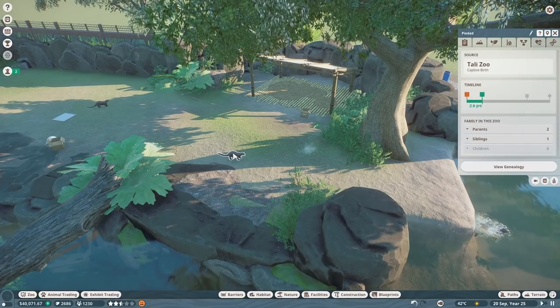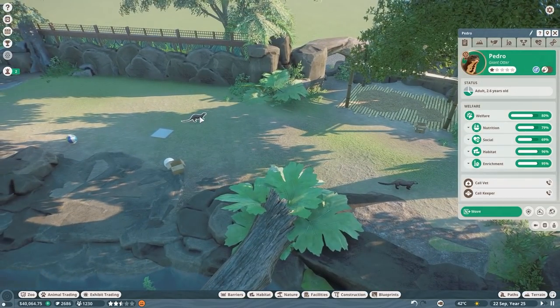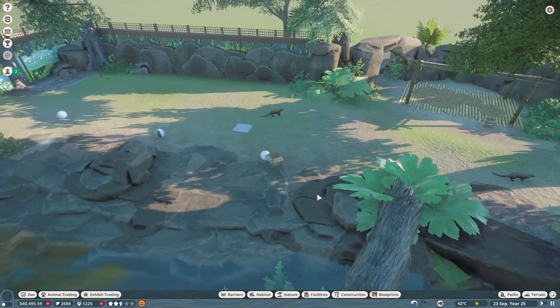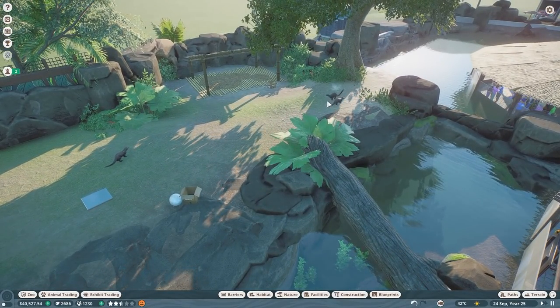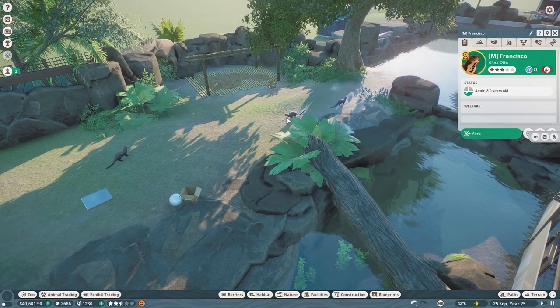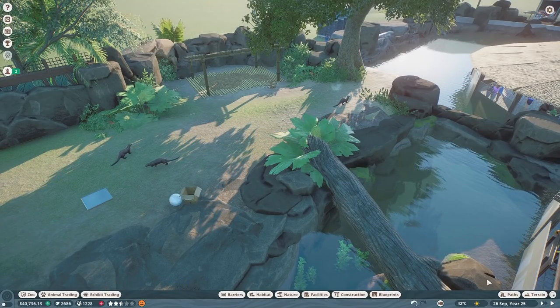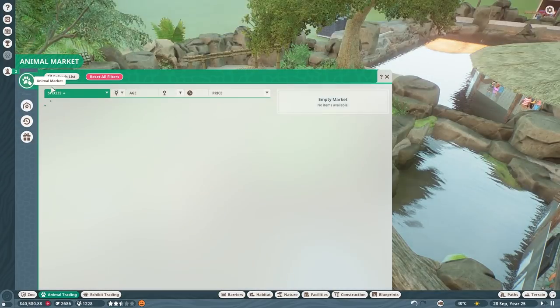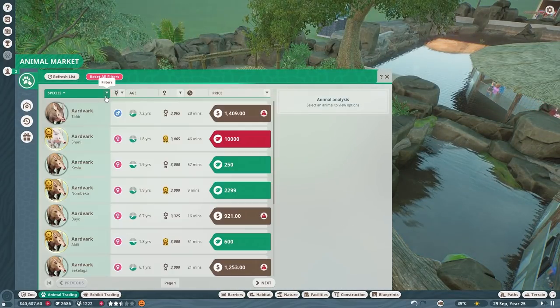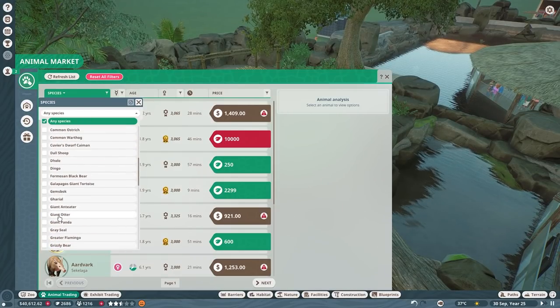We don't want Pie Dad or Pedro doing anything. We had an otter pass away — probably two. So if that is a male, we want a female otter. Let's go ahead and — I don't think I need to pause — let's go to this filter and get a giant otter.